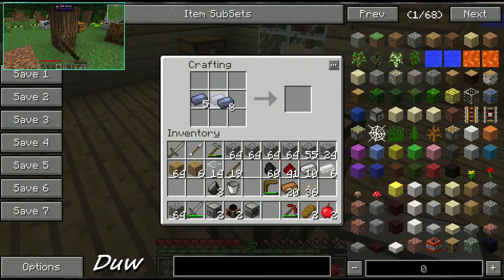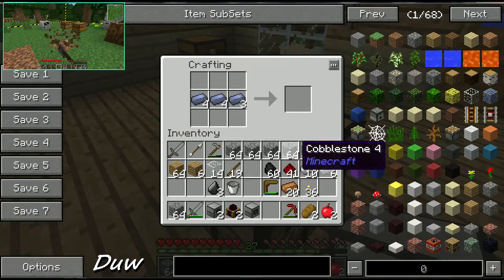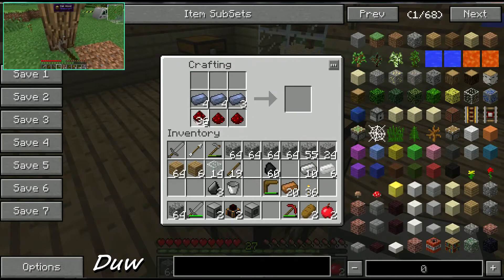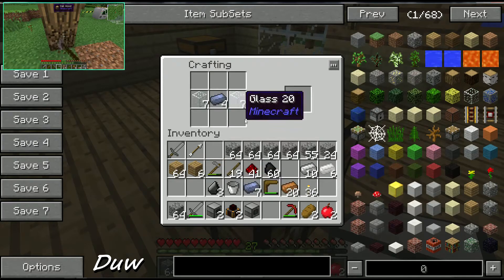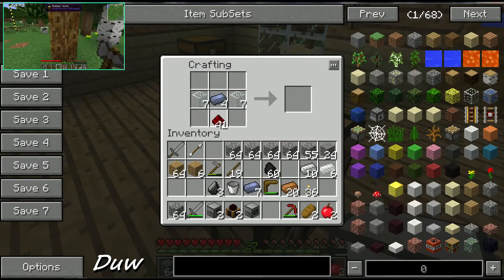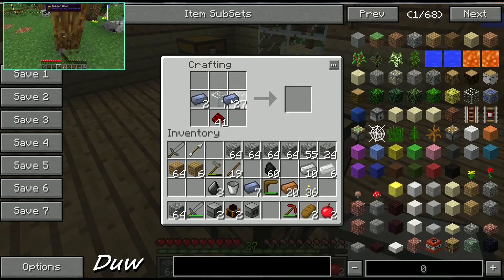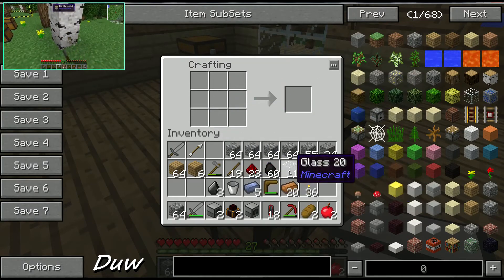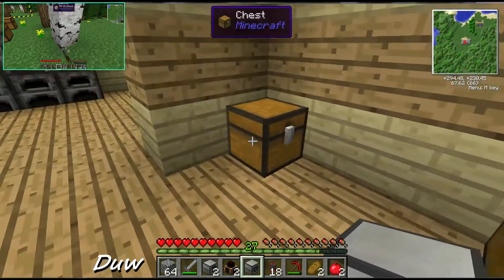I need to have a bit of a tweak with bits and bobs - I've just got to clear some trees so I can put my chests down. I might make it into a factory and call it the Raven Factory. It's more like a storage room. Glass in the middle? I've got to make some stone pipes.